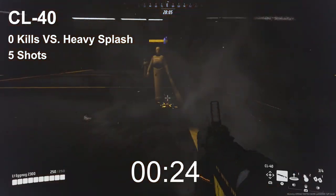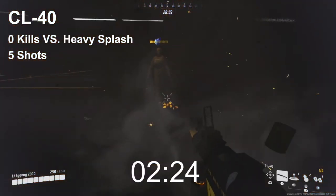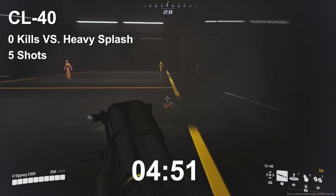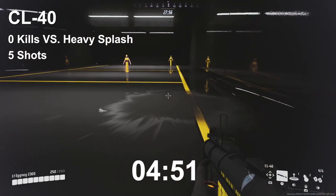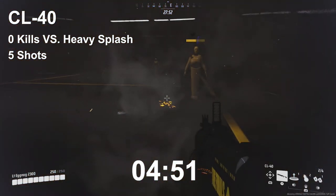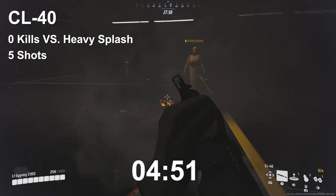As we move to the splash damage test, you'll see how much less damage the blast radius does and how much more time is needed, because you'll have to do a partial reload to finish the kill on a heavy — it now takes five shots for the finish. This gun is pretty underwhelming versus the heavy, but it does look a little more promising against the other classes.